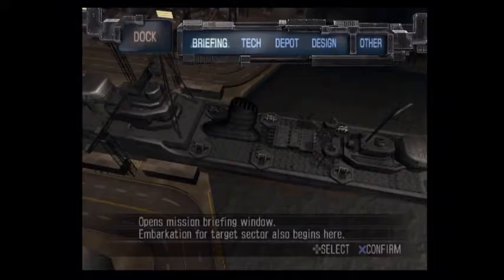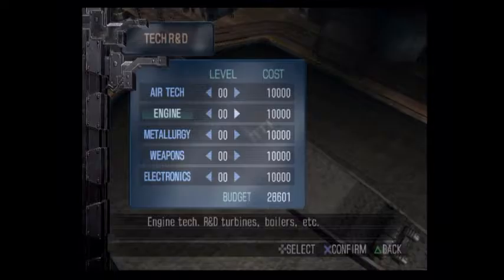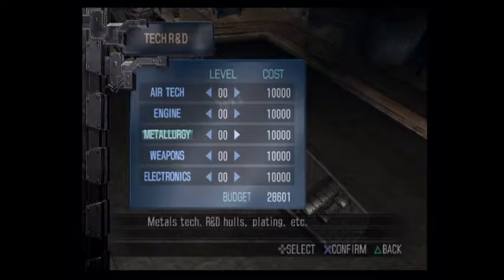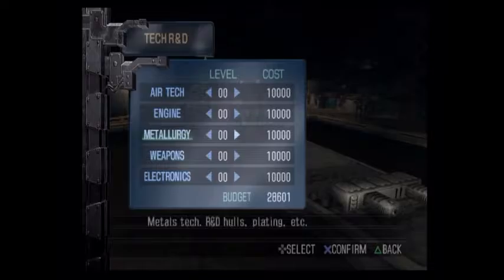Back for my lunch break now. I've adjusted the in-game volume settings so it should be a little easier. Now that we have more money, it's time to look at tech and research new stuff. Air tech gives you new planes, engines, engine parts, boilers, and steam turbines. Metallurgy gives you hulls and better armor plating. Weapons are self-explanatory, and electronics cover radar and sonar.